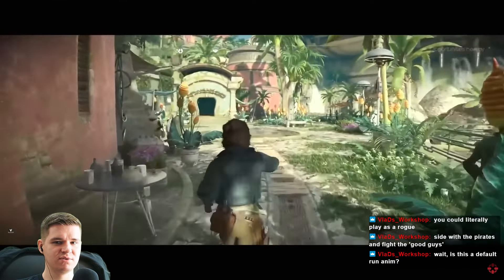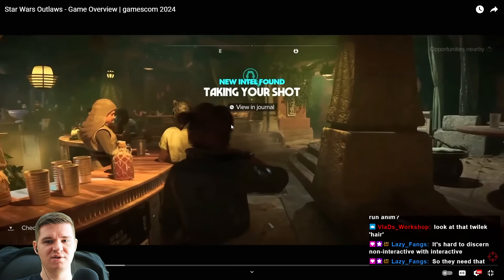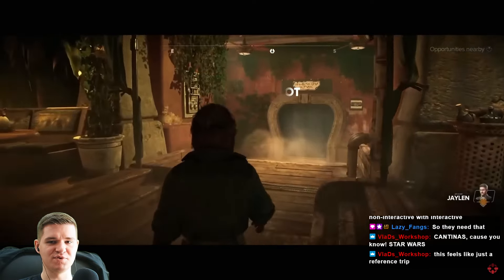I like how it says 'opportunities nearby' — this is just peak Ubisoft UI. God forbid the player finds things on their own. One thing your team is really proud of in particular with Star Wars Outlaws is those hubs where Kay can get her intel, and that all starts with cantinas. The cantinas on Akiva are very different to the ones on Tatooine. How do you go about designing these to make sure they feel like Star Wars?